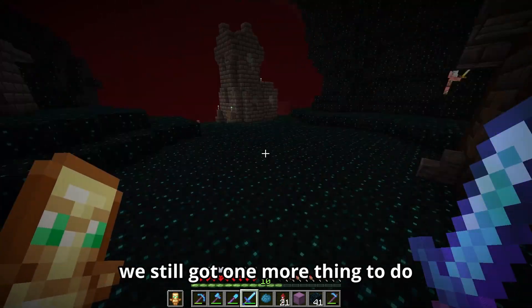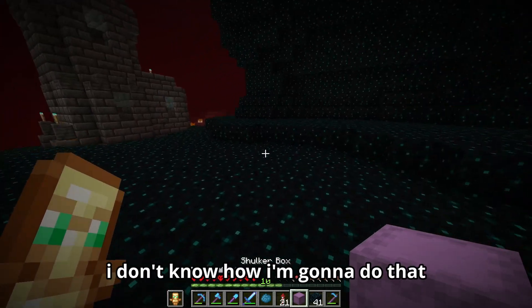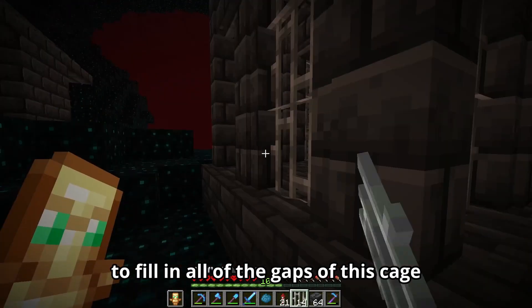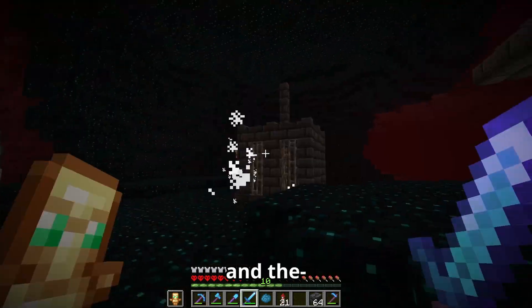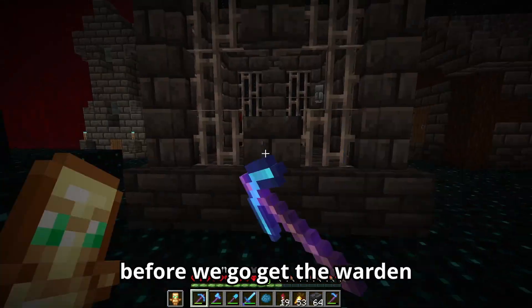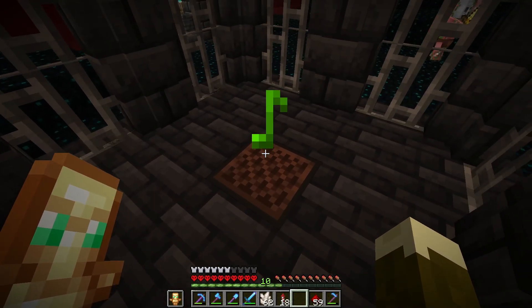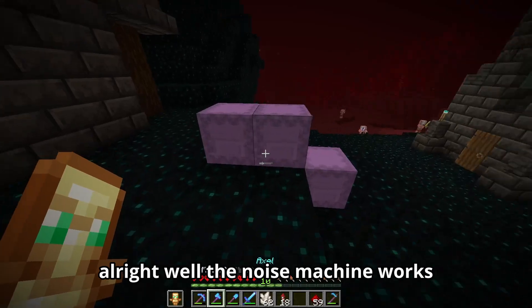The entire build is done - nah, I'm joking. We still got one more thing to do, and that is to get a warden into the nether. I don't know how I'm gonna do that. Before we get the warden, let's build a small cage for him, and then I'm gonna make some iron bars to fill in all the gaps. Before we go get the warden, we have to build a small noisemaker - gotta make a note block and some observers. And hopefully this works. That's the worst noise ever. The noise machine works.